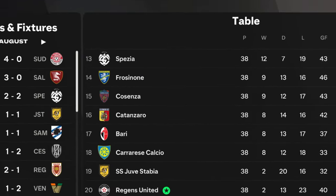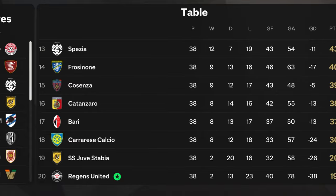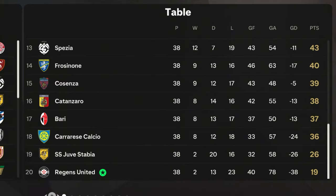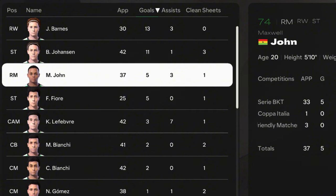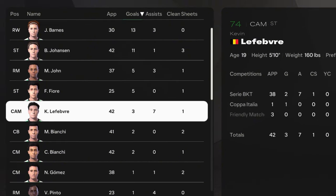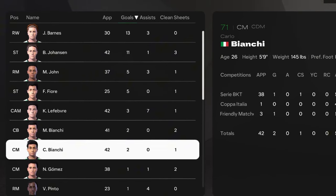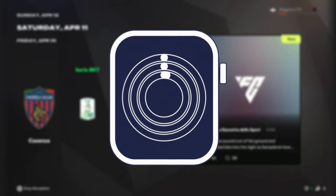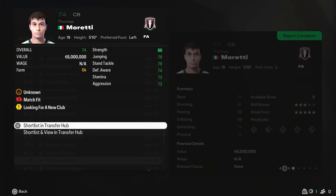We reached the end of the season in Serie B where we finished only in 20th place — dead last in the league — with 19 points. In terms of stats, John played 37 games and scored only 5 providing 3 assists, and Lefevre had 3 goals and 7 assists. This is one of the worst seasons I could have imagined. Hopefully next season there will be a lot more regions to choose from.